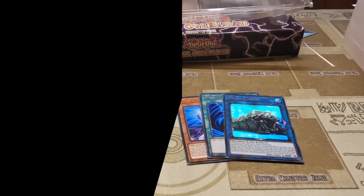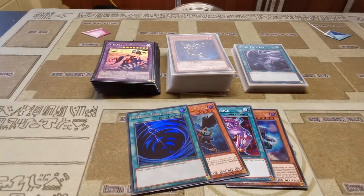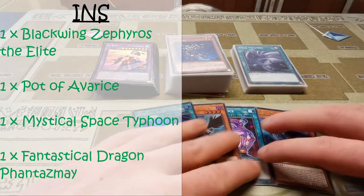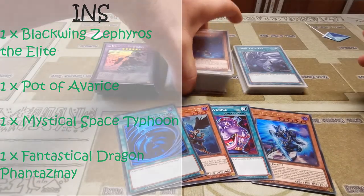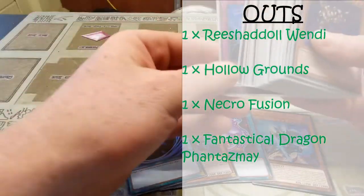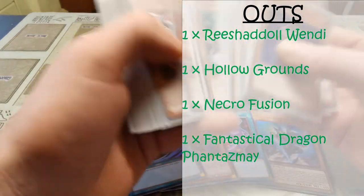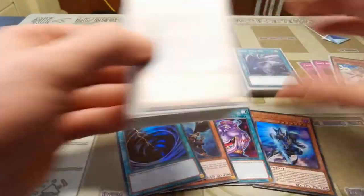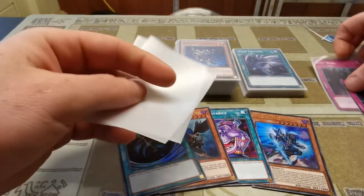We are definitely going to look at putting in the copy of Phantasmé and look at our copy of Mystical Space Typhoon as well. I could also look at something to do with Union Carrier if I decide to go that way. Let's put a deck together. It's time for a deck update for week 4 of our Sealed Only challenge. What we can see in front of you are the cards going in: an MST, Blackwing Zephyrus the Elite, a Pot of Avarice, and a Fantastical Dragon Phantasmé. These changes should give us a little bit more consistency and make us play through tricky hands a lot easier. I did cut the two main-decked Lost Wind — those are going into the side deck.